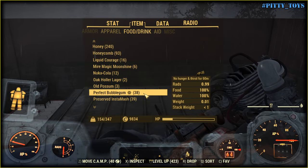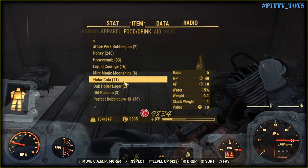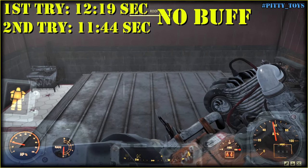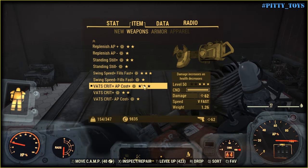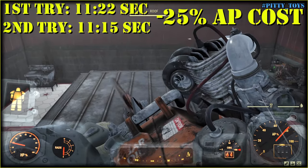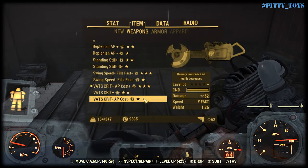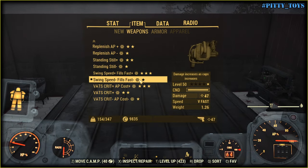This weapon consumes action points both in VATS and out of VATS. So let's see if the '25% less VATS AP cost' mod magically works here. It sounds stupid, but I know so many things about this game that work differently than expected. If it actually consumes less AP, the numbers should be higher - but they are lower. Conclusion: it doesn't work. Let's get down to the serious business.